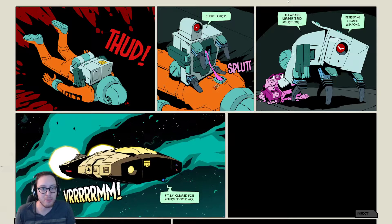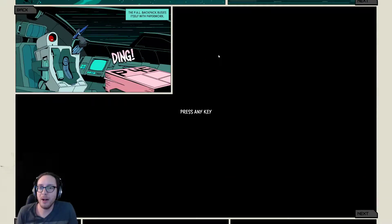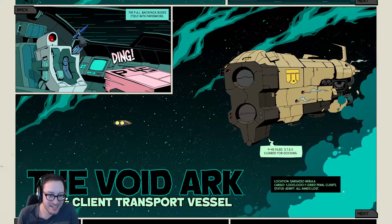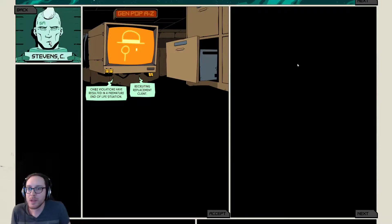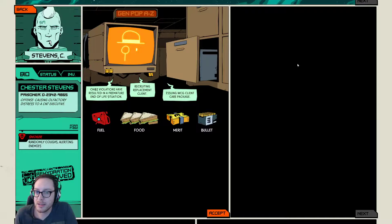I don't like this bio backpack. The pal backpack busies itself with paperwork. Alright Steve, let's freaking go — we got in the big ship. Stevens. Chester Stevens. Recruiting replacement client. So we get some food, we got some fuel. This seems like what we start with — we get to start with some bullets this time.